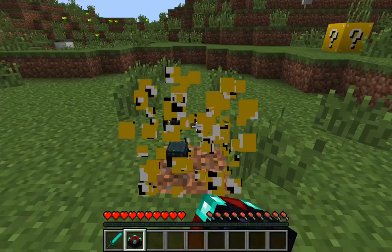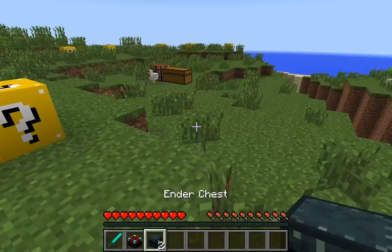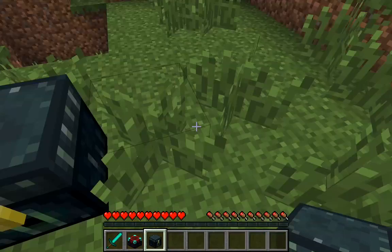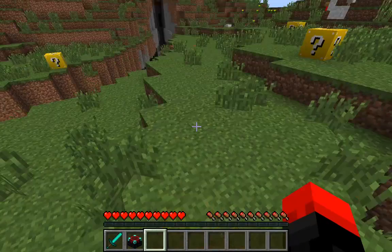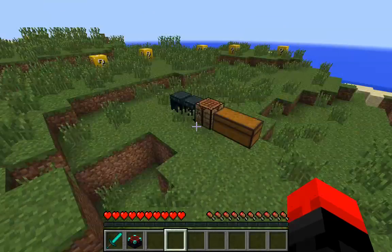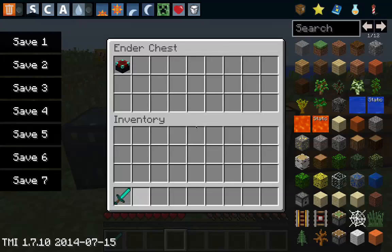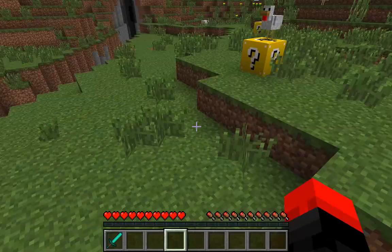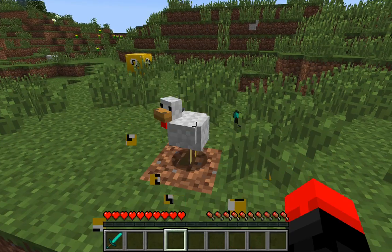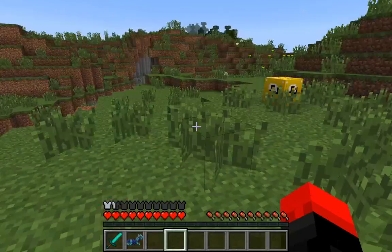An enchantment table! Two ender chests — okay, I'm just going to plonk these down beside my crafting table. I'm going to keep them for enchanting. Oh my gosh, thank you! A chicken gave me diamond stuff — I love you, chicken!